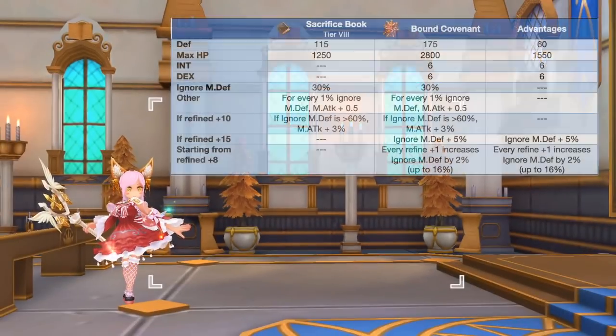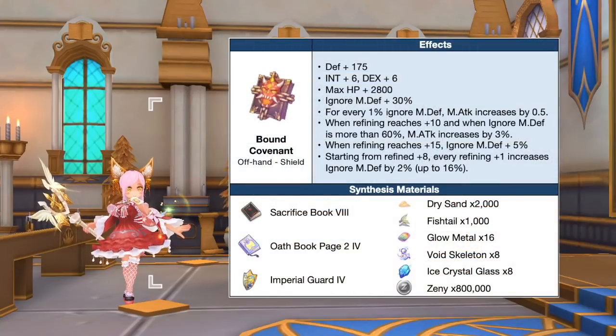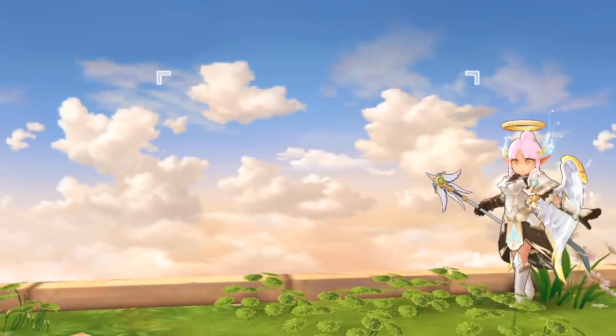Up next we have the Bound Covenant, which is the synthesis of Sacrifice Book. This will significantly boost your ignore MDEF stat, which is very important for magic type classes when fighting against newer MVPs. In comparison to a tier 8 Sacrifice Book, the Bound Covenant will grant extra plus 60 DEF, plus 1550 max HP, plus 6 INT, and plus 6 DEX. Refining it to plus 15 is ideal since it will grant a total of 3% magic attack and 51% ignore MDEF. Here are the needed materials for synthesizing the Bound Covenant.